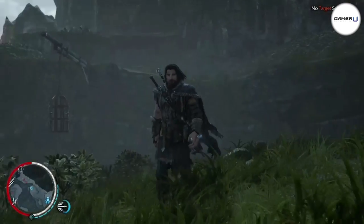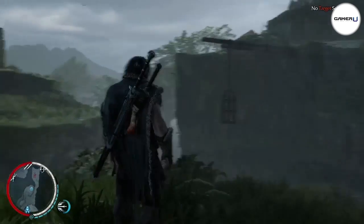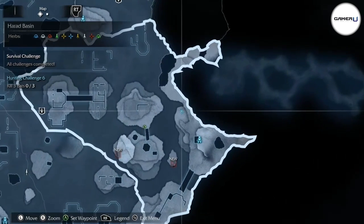To complete a survival challenge, Talion must find the selected herbs on the survival tab. Herbs can be found all over Mordor, in grass fields, caves, mountainsides, and castle foundations.